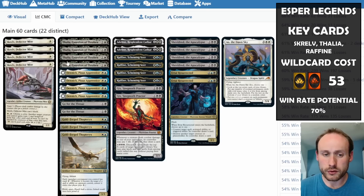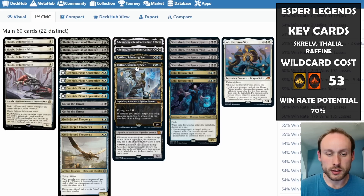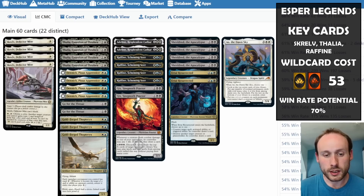Raffine does die to Cut Down, but if you have Skrelv you can protect it. It also has ward one, making it cost more to target. Once it attacks and connives on itself, it'll be out of range of Cut Down anyway, so it's quite difficult to remove.